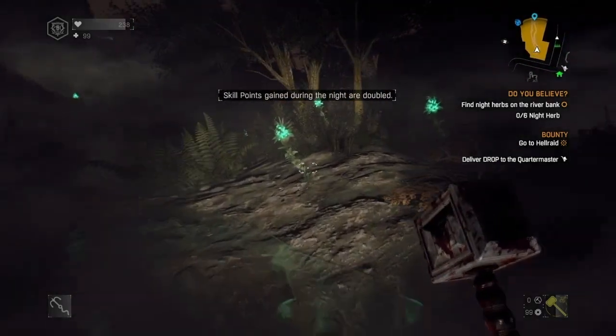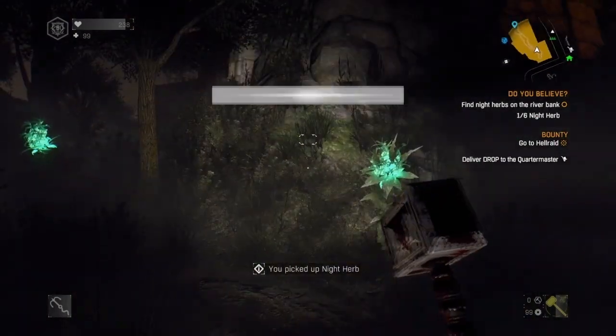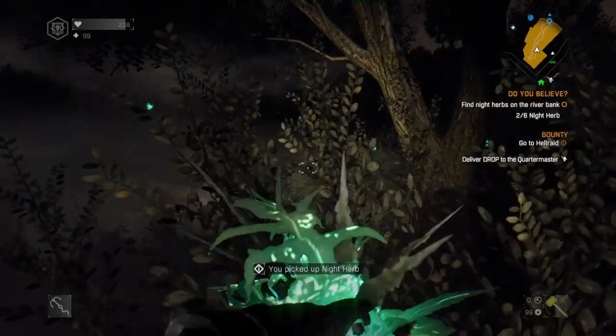As soon as it goes over nine o'clock in the evening, you can see the night herbs in front of you. You just literally have to collect six of these and then you'll be able to go on to the next stage.